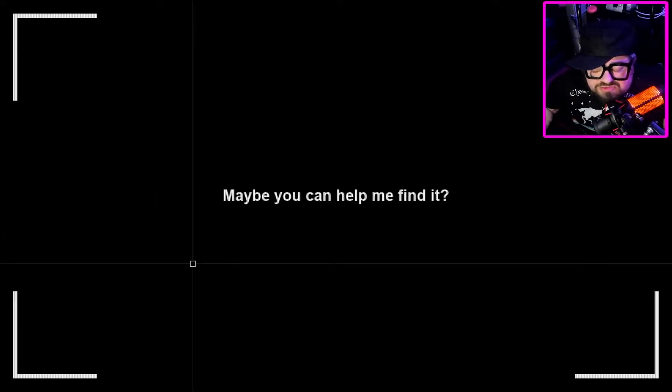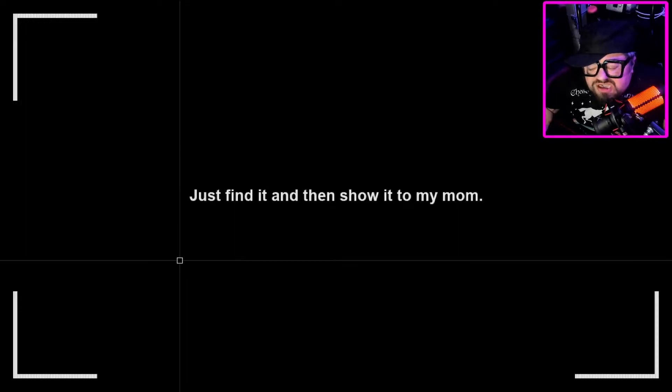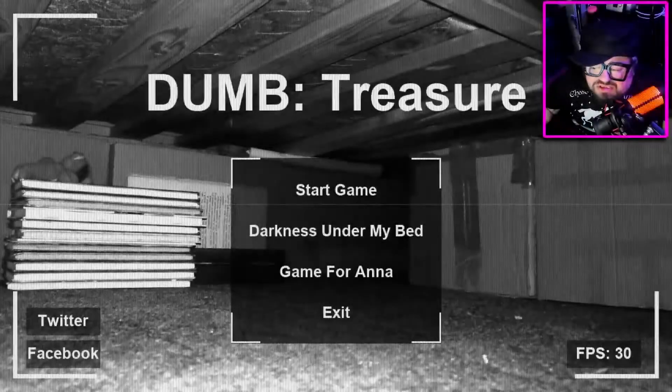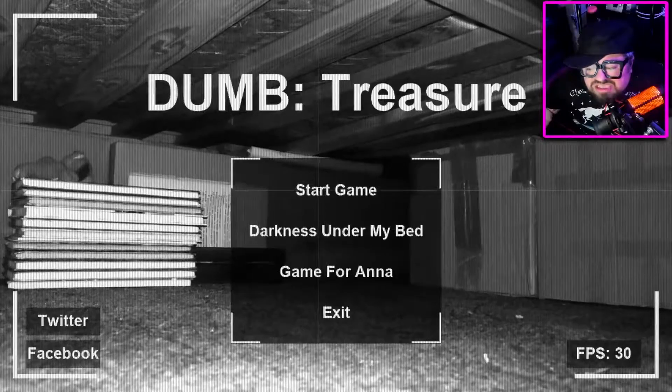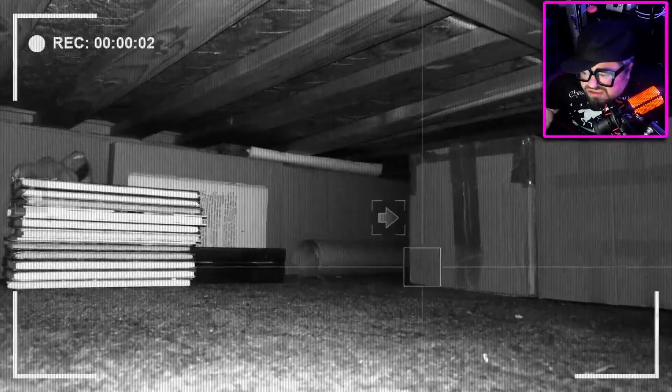This is an old forgotten artifact under my bed. Maybe you can help me find it. I need it to get rid of the monster. Just find it and then show it to my mom — I hope she'll know what to do next. Thank you in advance, you were very kind. Alright, so this game is called Dumb Treasure. It looked rather interesting. Let's go ahead and give it a go. It's definitely strange — looks like it's a point and click.